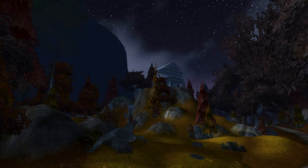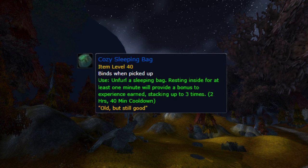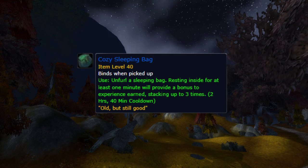In this guide you'll be acquainted with the process of acquiring the Cozy Sleeping Bag, a notable item featured in the Season of Discovery, known for its proficiency in enhancing the overall experience throughout your journey. You'll also be entitled to various intriguing rewards including a 12-slot bag and student fodder. The latter grants rested experience of up to 160%, facilitating a notably expedited leveling up process.